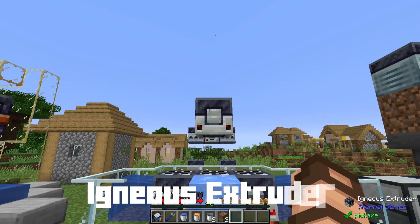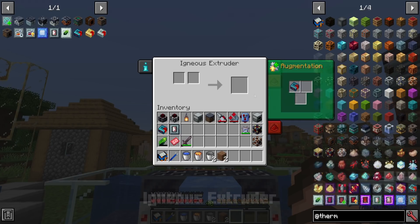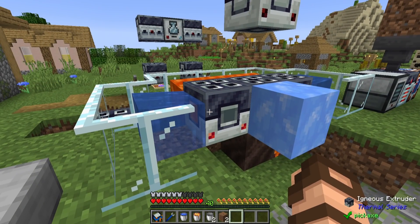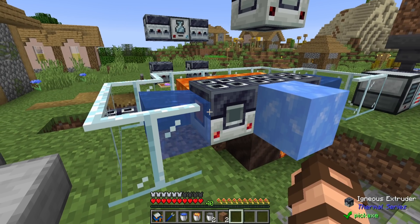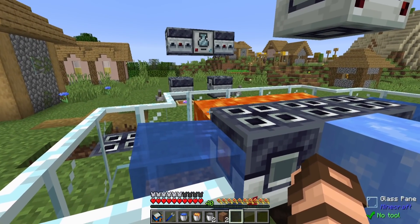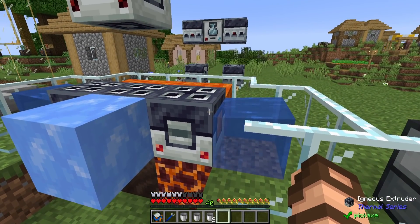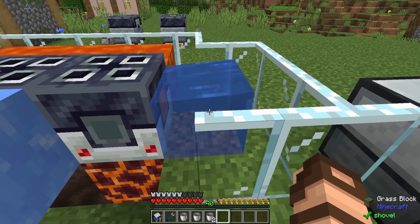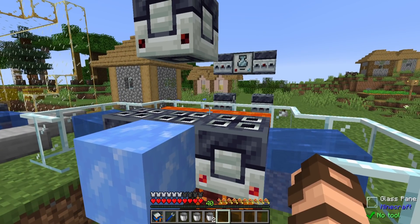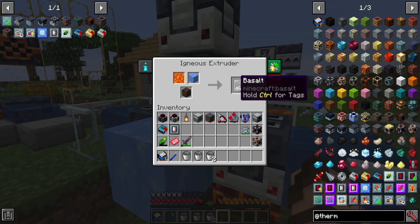Next up we have the igneous extruder. You don't actually put things inside of it — you only take things from it, unless we're talking about augments. It works similarly to the aqueous accumulator, but instead of water on multiple sides you need lava on one side and another material on the other — whether water or blue ice. With water on one side and lava on another, this creates cobblestone. A third setup with a magma block underneath creates smooth stone. And with lava, blue ice, and soul soil, it will make basalt — just like in vanilla.